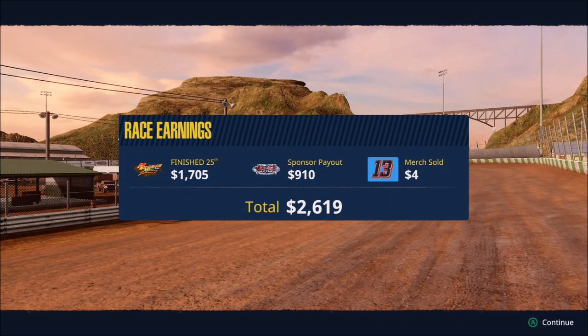So there you see it - $1,705 for our 25th place finish. You can see the huge difference in the payouts for these different types of race. The payout was $4,000 for the race purse. We come home with $1,700 plus our $910 from our sponsor payout, and then $4 in merch sold, which is a full dollar less than what we got at Stone Ridge - so we're in the $4 to $5 range. If this is anything like the NASCAR Heat Series career mode, that merch number will increase exponentially until it becomes a huge portion of our actual race purse. A total of $2,619.